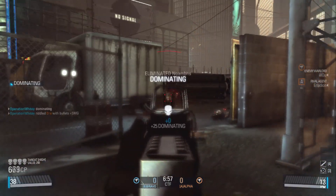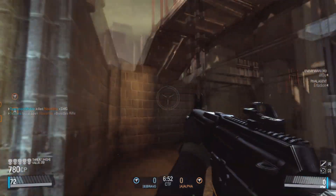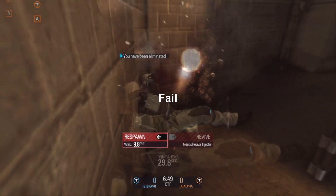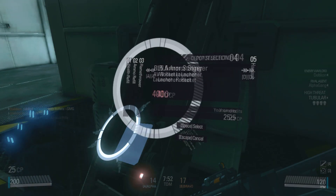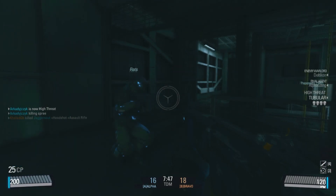The way this game works in terms of killstreaks is that you earn CP for every kill you get, or other things such as capturing flags, etc. And then you go to a little station and you can spawn things like this — sometimes a flamethrower, or a massive Matrix-style hardsuit, or just about anything really.